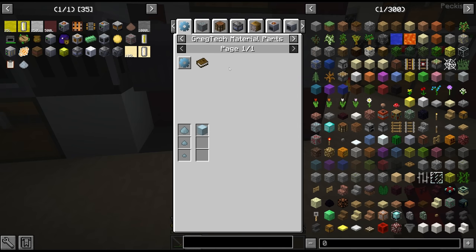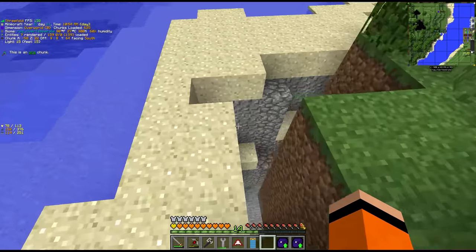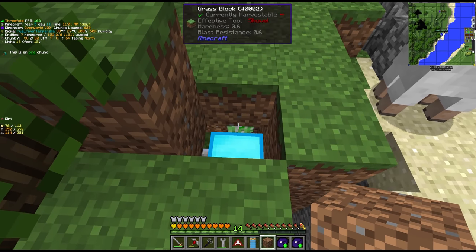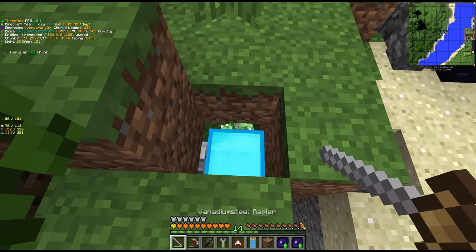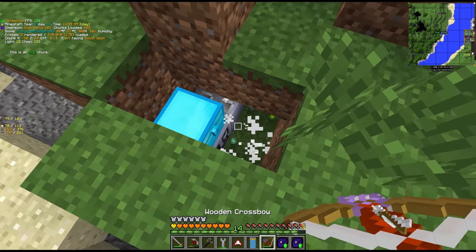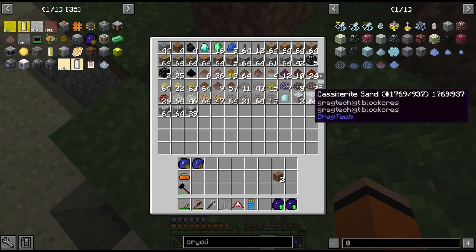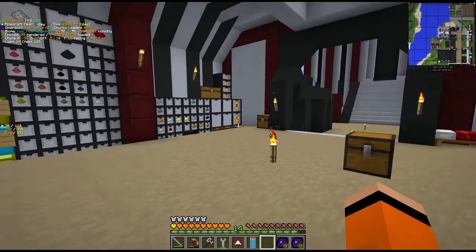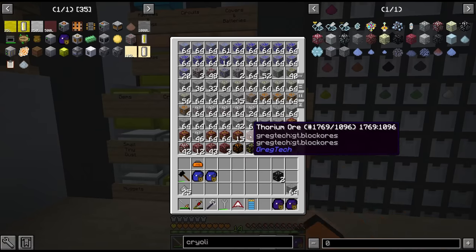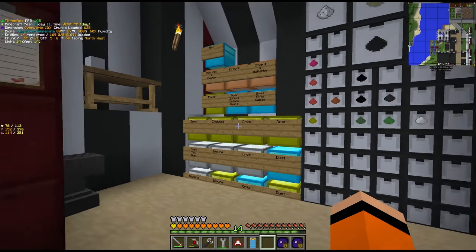We do also need cryolite for this and I think what we had in the blast furnace is all we have. Maybe our miner is finished on this tin vein. The miner is done with the tin vein which doesn't look like it's giving us much tin actually - it's mostly garnet sand. The purpose of redoing the storage system is to make it easy to find stuff, but it's going to take a few days to get used to this new layout.